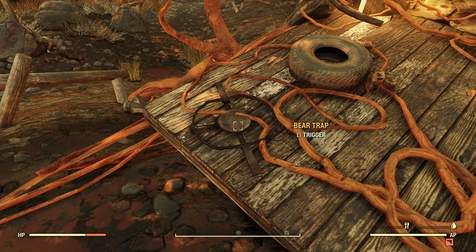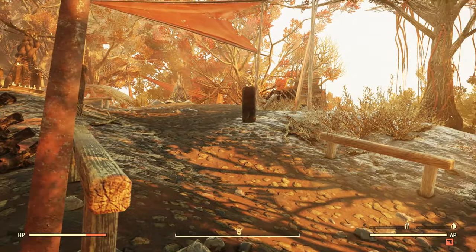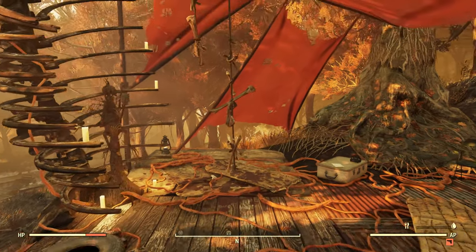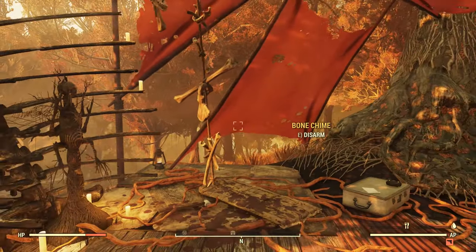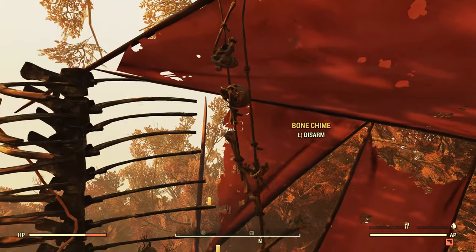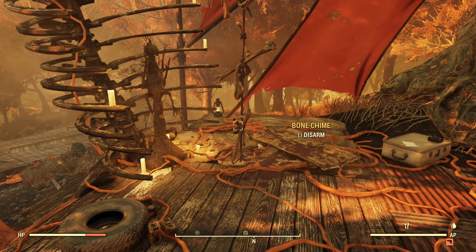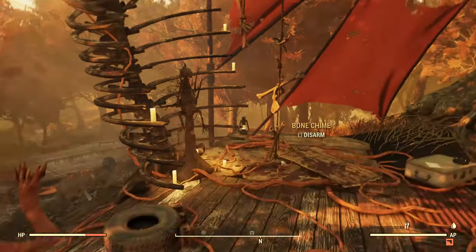Down here we've got bear traps, so watch out for that. Up there, there's also a punji board, so keep in mind there are small traps here as well. These bone chimes — if you're looking for bone, you can disarm these things and take them with you. That's the largest component you can find here in terms of junk: bone from the bone chimes.